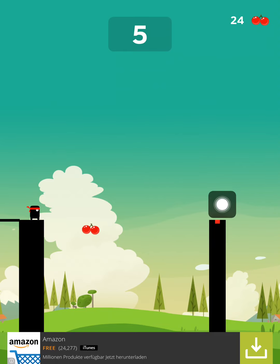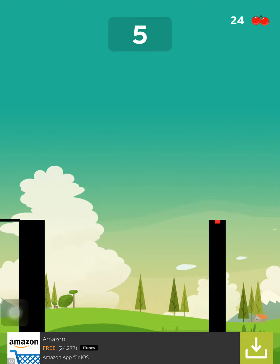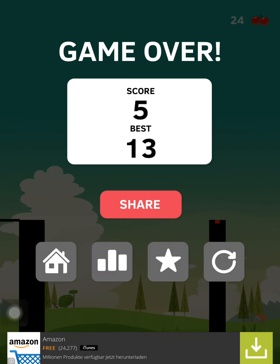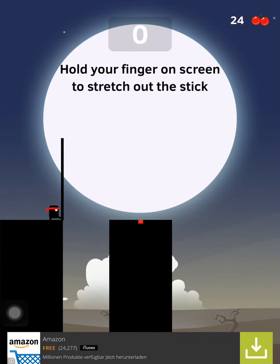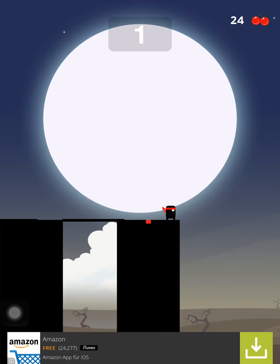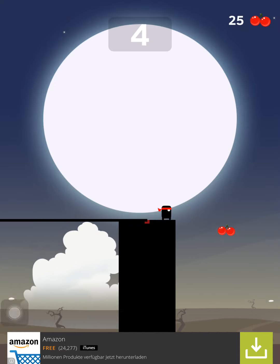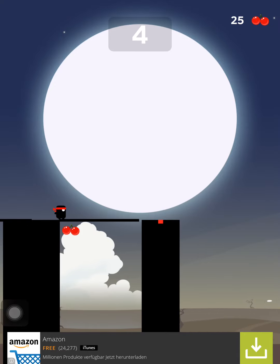He gets back up and gets to the platform. Let me show it for you. If I hit the platform — of course I didn't — but this is how it works. You saw it, right? So let's see if we can get one more cherry. Here we go — tap and tap again, and we got the cherry! And we have 25.